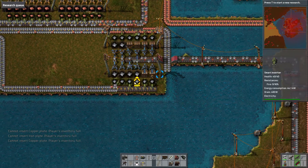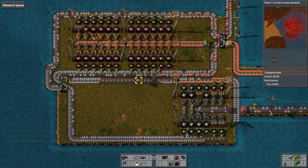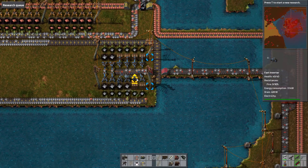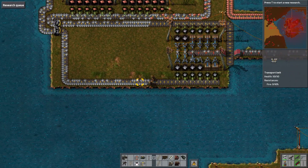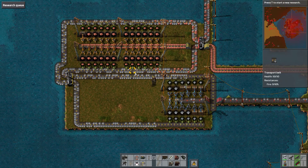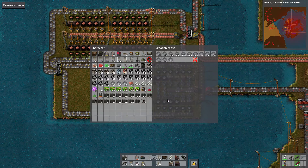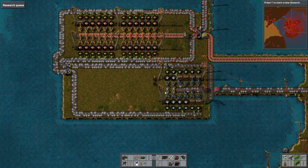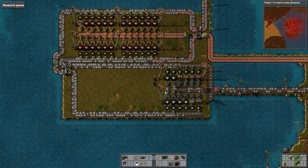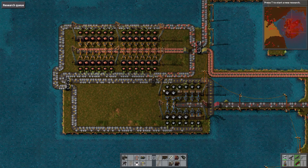I don't know why copper is getting through; it really shouldn't be. But yeah, I know why — it's because we had a little bit of a power cut and our system does not handle power cuts well. It needs to be constantly powered for it to actually work, which is a slight flaw. It's not the end of the world though, and this system should be pretty much fine.